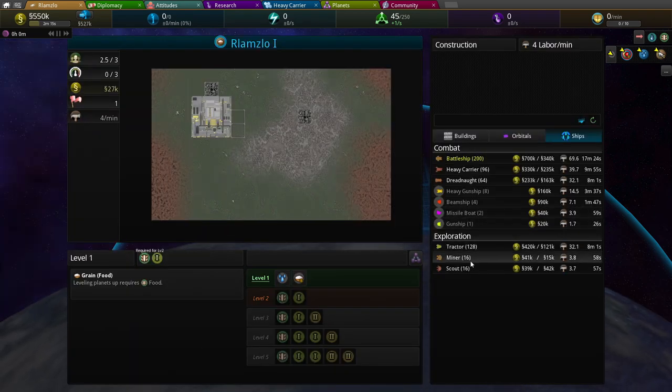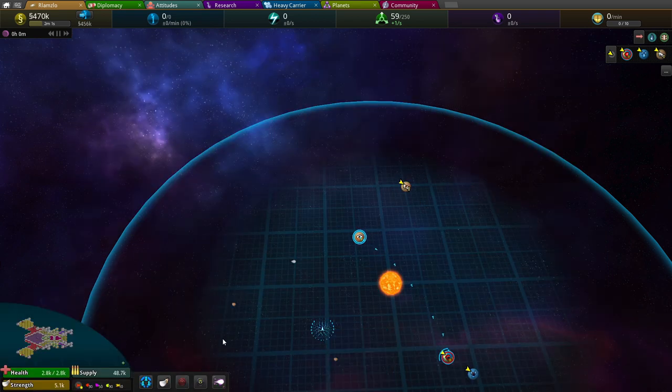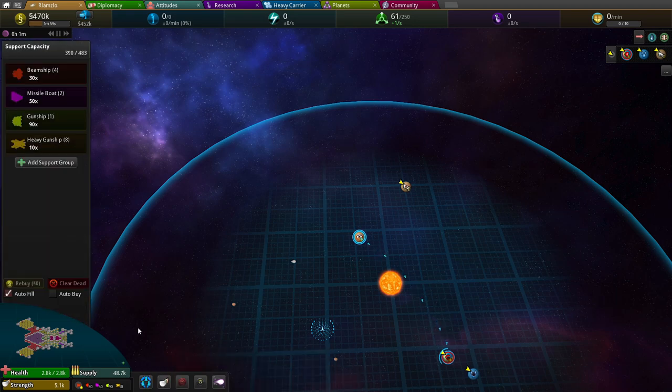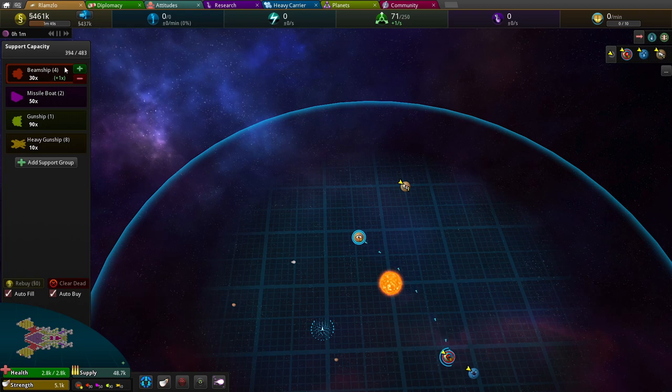The first thing to do is build a couple of scouts. They cost 42,000 each, so I'll build one and then a miner. Then I'll grab our heavy carrier, go to manage supports and say auto-buy — which means this guy is going to auto-fill. More beam ships — I have 30.